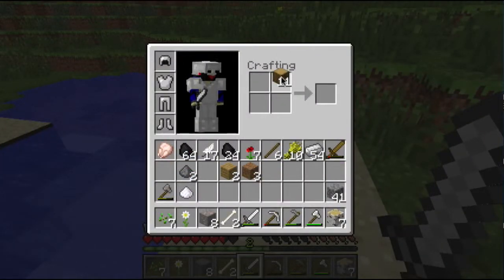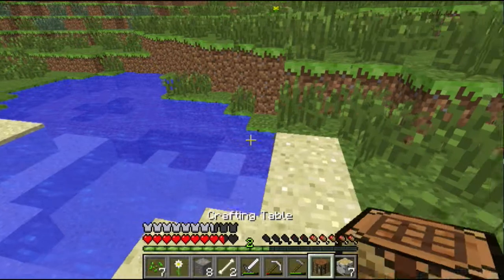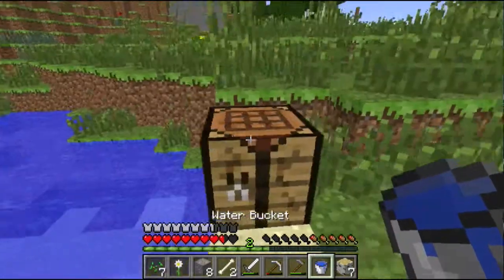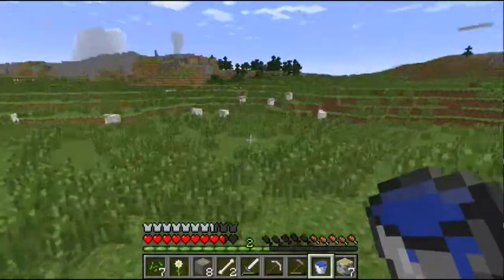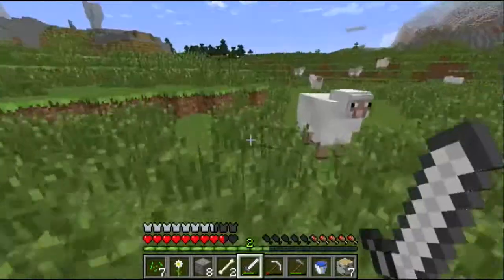All right, grab some of this, grab some of that. Clicking in crafting bench. What I want to do is make a couple more buckets — I'm going to make three buckets. One, two, three, there we go. Perfect. I'm going to keep that crafting table there because I see no other use for it down there, and I'm going to run back to the house. I think that's a good fitting way to call this video quits.